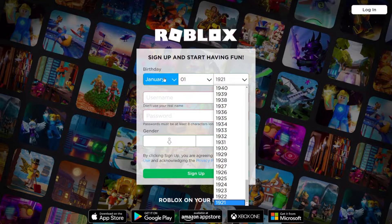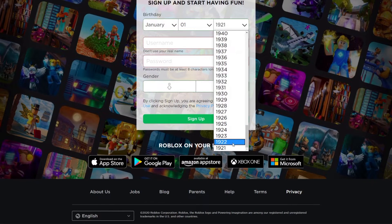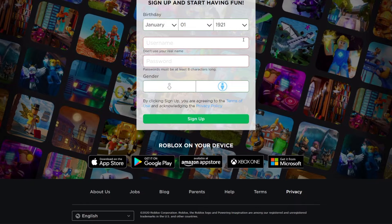So Scoobus was born January 1st, 1921, because that's the oldest that lets me put it. Alright, that works. Scoobus 2020 — that works. I'm actually going to go Scoobus underscore 2020.